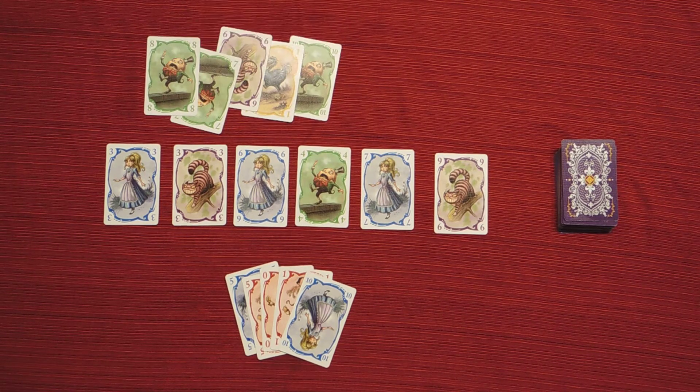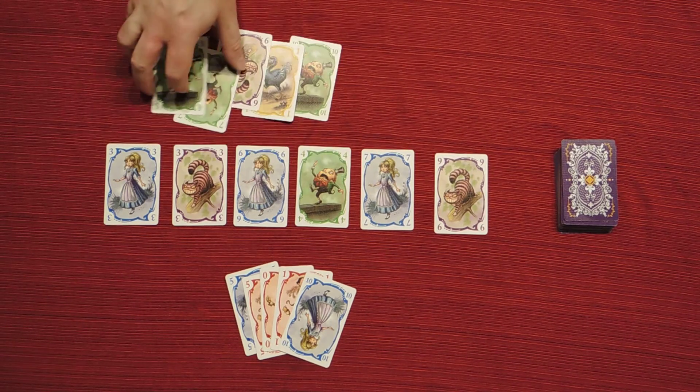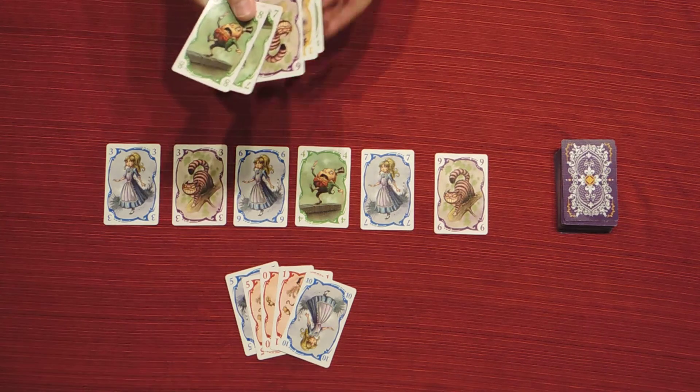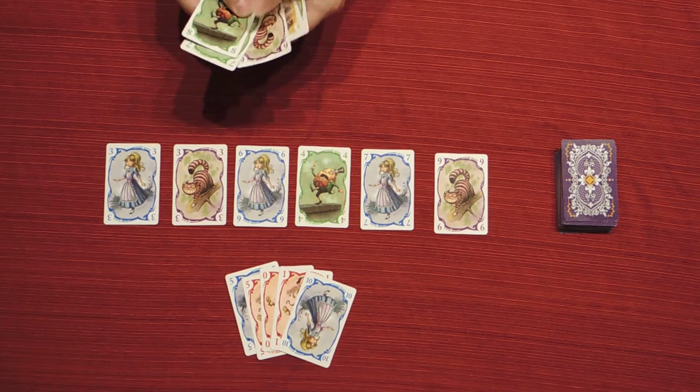The cards in your hand are hidden and nobody can see them, but for the sake of explaining the game I have revealed them. In the middle of the table there are numbers and colors — from 1 to 10 in 6 colors. On your turn you pick up one card from your hand and place it at the end of the line.